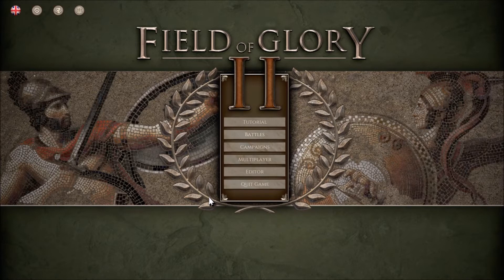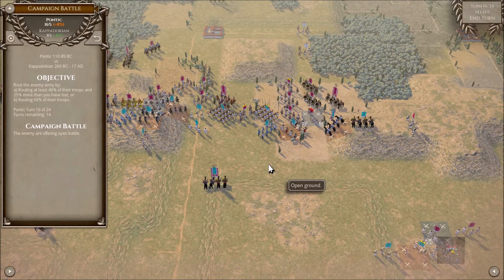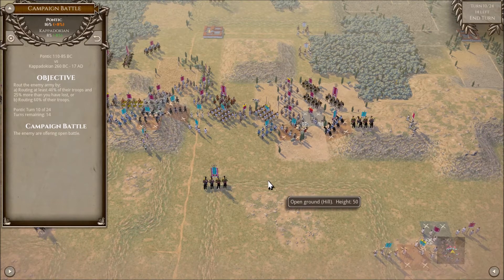Before we move on to that, I do need to clean up one section on terrain and cohesion. Someone informed me that I neglected to cover severely disordered and fragmented status as well as uphill and downhill combat. So let's get into that. We're going to quickly go over terrain height. Terrain height in this game is based on arbitrary units in increments of 25.